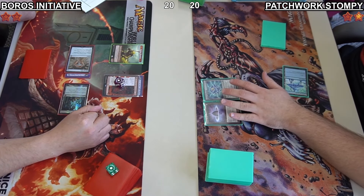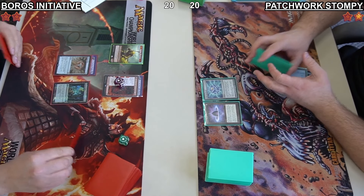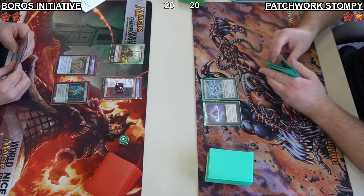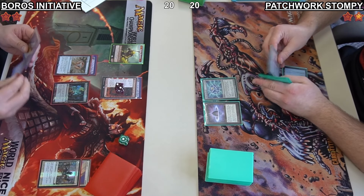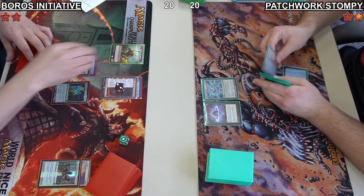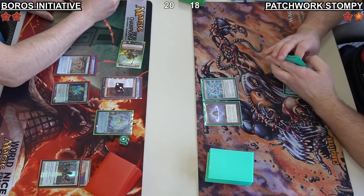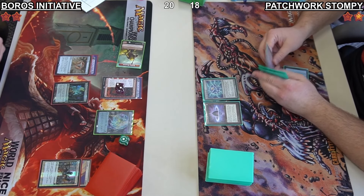Jacob deploys Lotus Petal into Aether Spellbomb off a Seat of the Synod and just passes the turn — pretty tame. Daniel draws for his turn and upticks the Fable of the Mirror-Breaker, discarding Solitude and Swords to Plowshares to draw two cards. He finds a City of Traitors and goes straight into combat, attacking Jacob down to 18 with the Goblin Shaman, creating a Treasure Token. Daniel's hand now has Lotus Petal, City of Traitors, and Cavern of Souls.